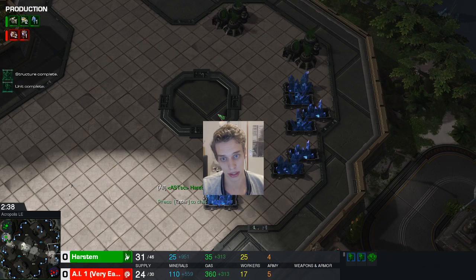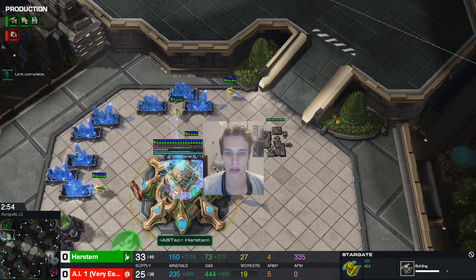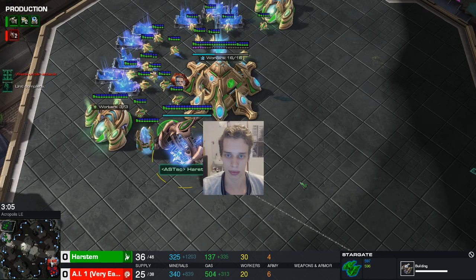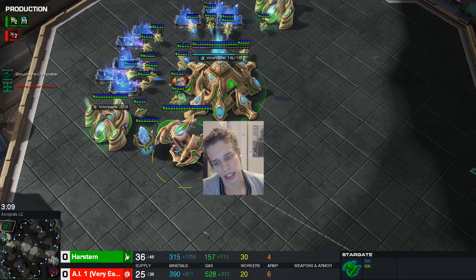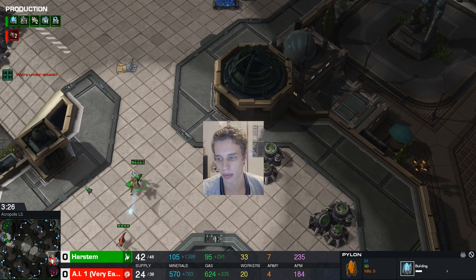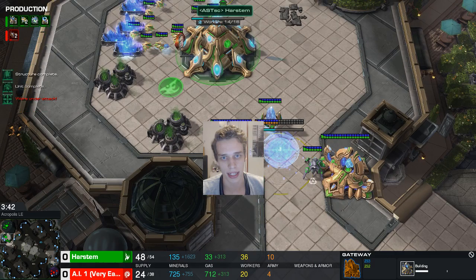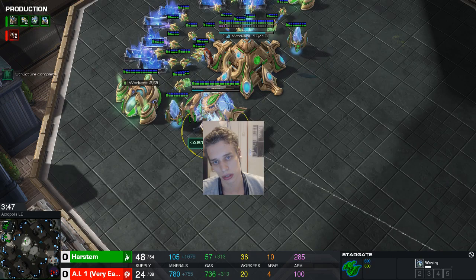You can scout with the adept or keep it at home. I like to scout, make sure there's a third base, and poke into the main base to see if he's getting a fast lair. Constant probe production, chrono boost on the natural. Once the stargate finishes, start the oracle as soon as you have enough gas and chrono boost it. Build a pylon and a gateway, and make sure your adept is always home before speed finishes — around 3:30, or at least halfway across the map.